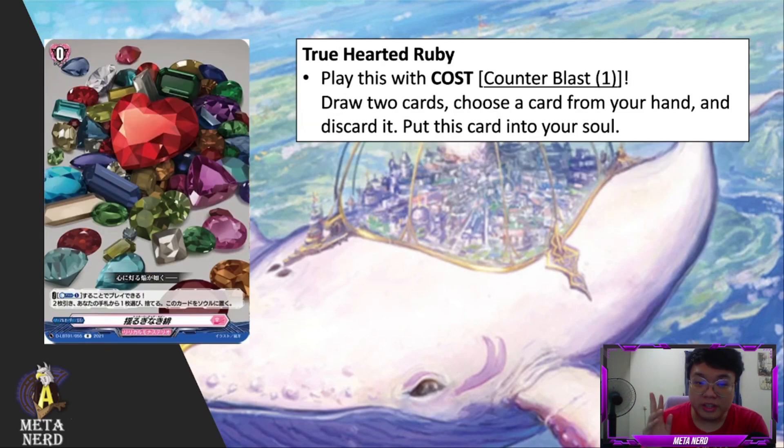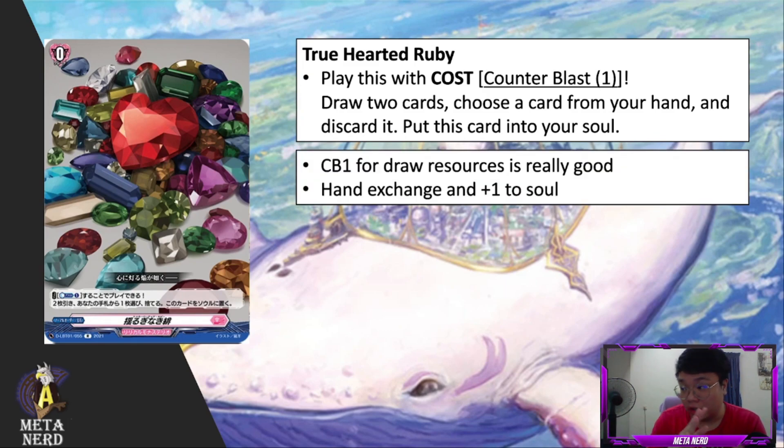The next infinity stone is True Hearted Ruby. Play this card with counter blast one, draw two cards, choose a card from your hand and discard it, then put this card into your soul. Like the sapphire, this card goes to soul after you pay the cost. The upside is you're able to draw resources and potentially combo pieces. Also note you can discard other infinity stones if you have too many in hand, and then recycle them from the drop zone to the soul via other skills to fuel Willista.